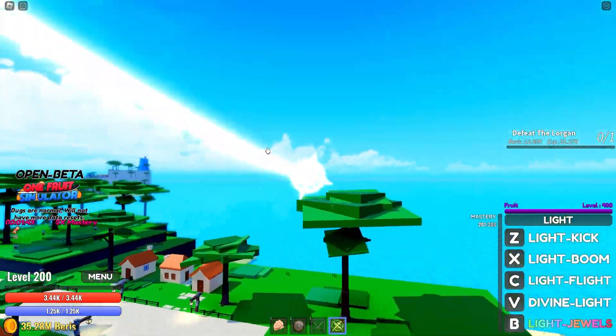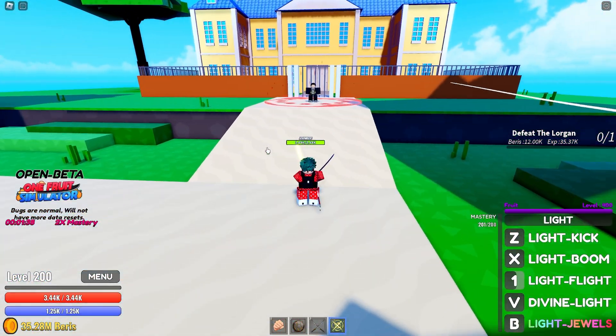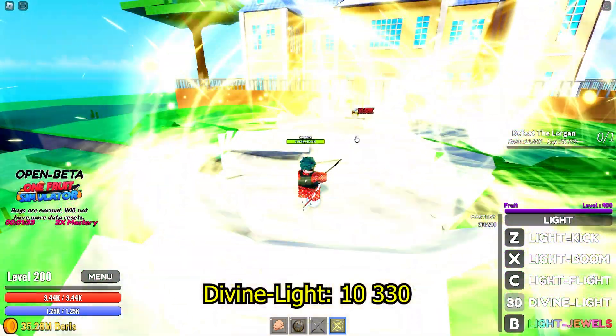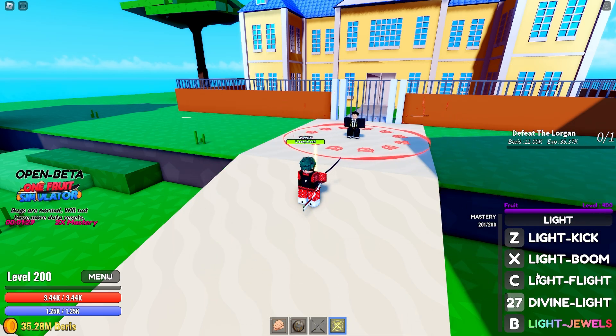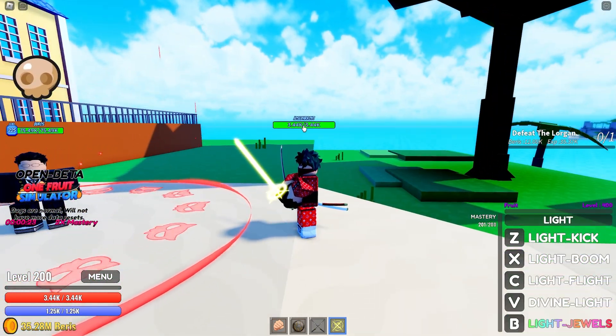I'm also going to be comparing the flying speeds — I just have to find a place to test it, and we'll do that in this video as well. Okay, Divine Light deals 10,333 damage and the cooldown is 31 seconds.